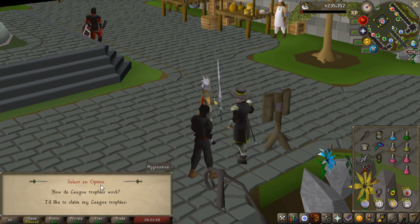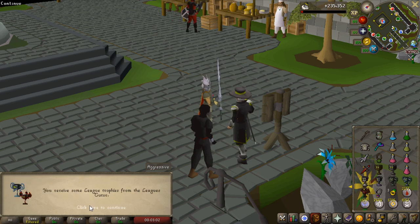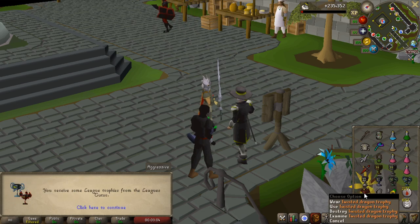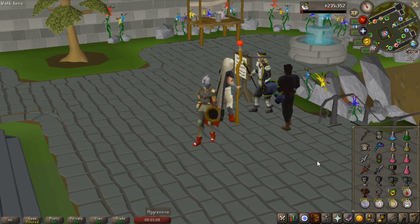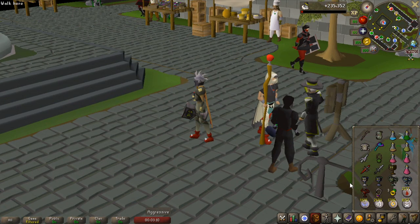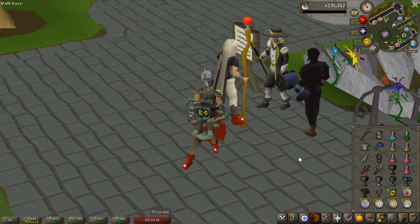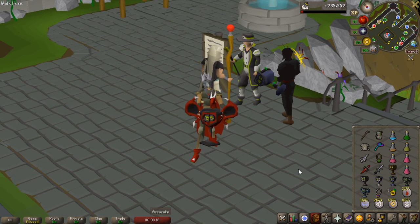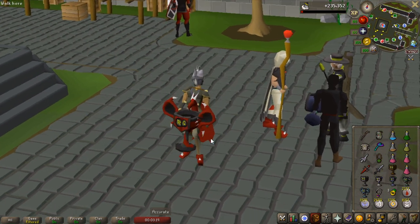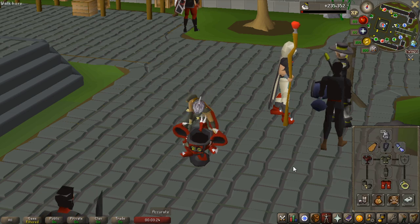Let's claim my trophy first, and that should be a dragon one — if not then I've been scammed. Okay, there we go. That is all the different trophies — you actually get all of them. I did not know that, so that is pretty cool. I have all the trophies now, and I'm pretty sure these are discontinued items because you'll probably get another one for the next league. That is a very cool looking trophy and trophy emote.